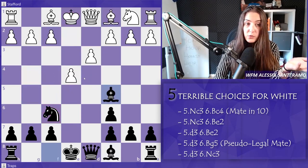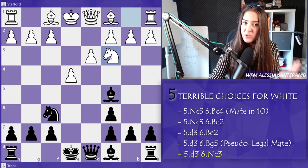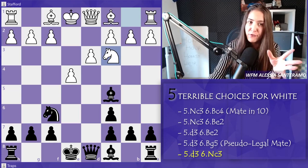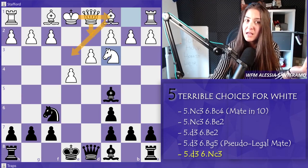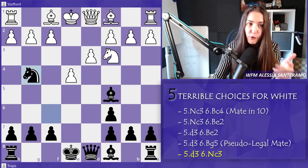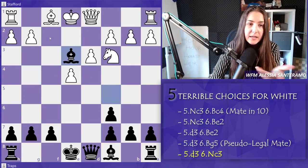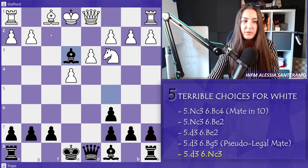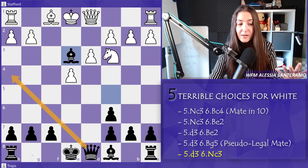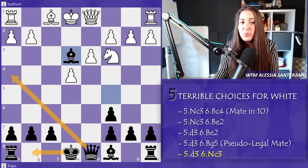If bishop g5 is not working, one other option is knight c3 and try to go for a quick long castle where the king looks safer. Bishop e3, queen d2, long castle — it looks good. But the problem is a quick knight g4 attacking f2. After bishop e3, you just capture back the pawn. The pressure is still on with ideas of queen h4. Black has the bishop pair, can already castle, and is very fast in completing development. You just have a better position for Black.